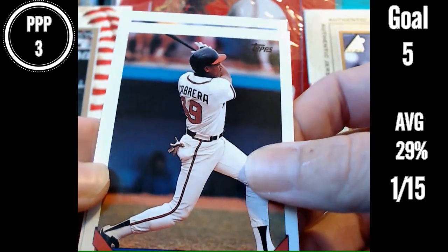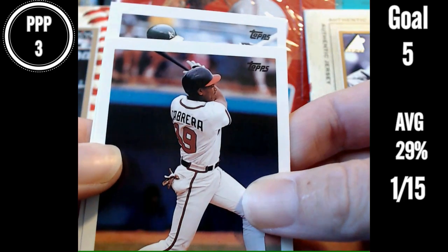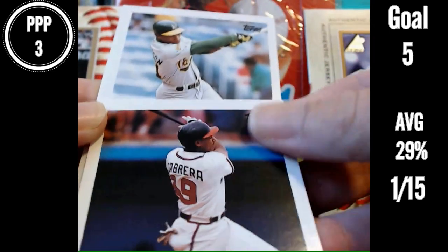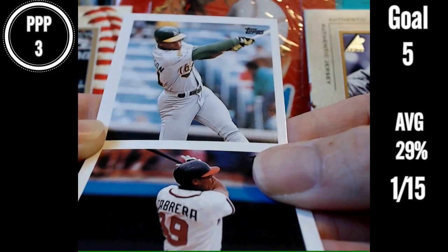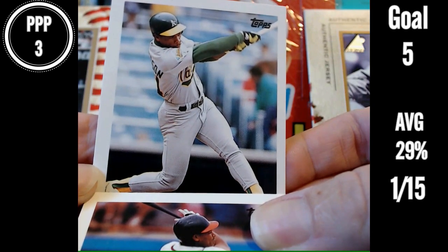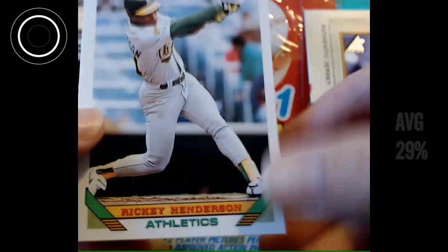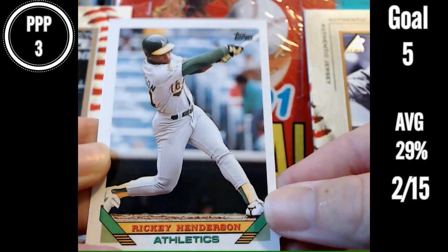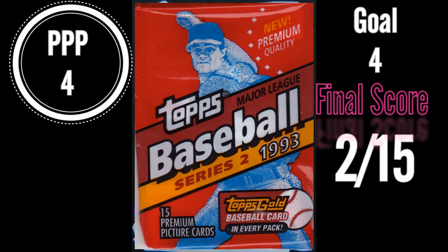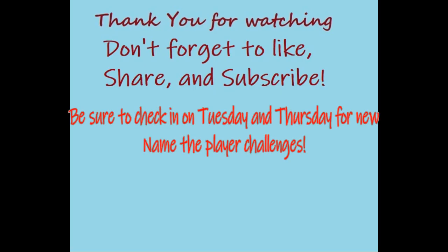Final card — last chance to get me two. This is gonna drop my average. Oh, it's an Athletic. Okay, we're looking good. It's a hitter. Can you name that player? I think I know who this is, although you can't really see his face very well. I think it is Rickey Henderson. And it is Rickey Henderson! Alright, there we go — two right out of 15. That finishes our Name the Player Challenge. With two correct it was a pretty rough pack for me. But how'd you do? Put your score in the comments below. Thank you for watching, and don't forget to like, share, and subscribe. Be sure to check in on Tuesdays and Thursdays for new Name the Player Challenges.